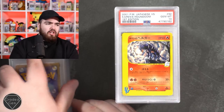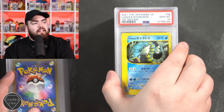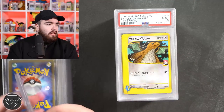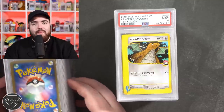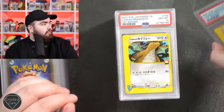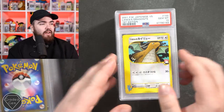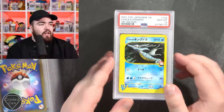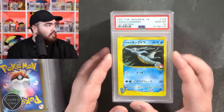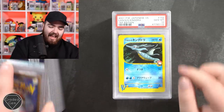Houndoom again - two, three in a row. Joe, I love you. 9 on the Gyarados - Lance's Gyarados in the 9, Lance's Gyarados in the 10. Playing hopscotch again. Lance's Dragonite - now we know Lance loves his Dragonites. Gem mint 10 right here, another 10 right there. Lance's Kingdra - 10, 10, 10.